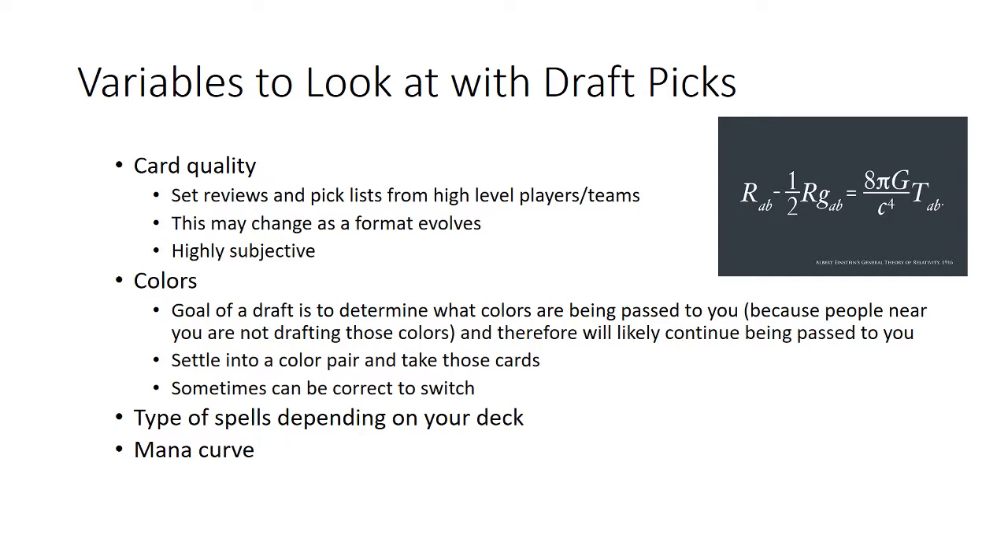Being aware of what colors are being passed — and therefore what colors the people near you probably aren't drafting — is hugely important, because that's where you'll get the highest volume of cards. If you're getting a lot of good red and green cards, the people around you probably aren't drafting those colors, and that's probably the deck you want to build. Usually it's correct to have a two-color deck in most draft formats.